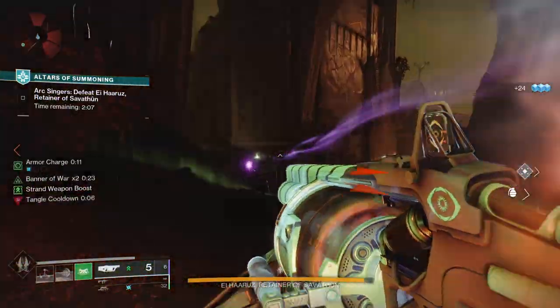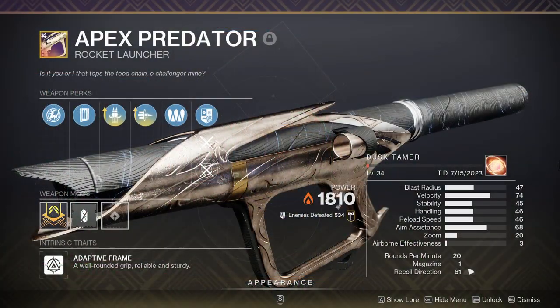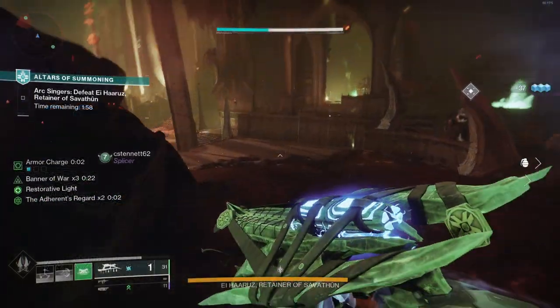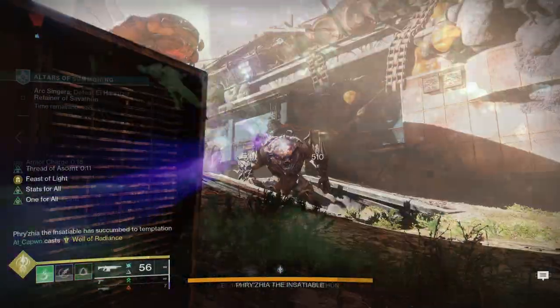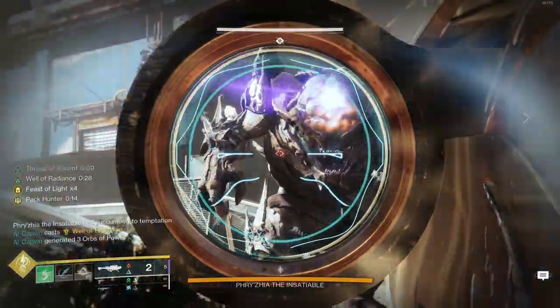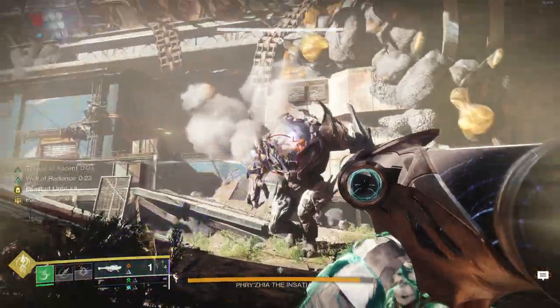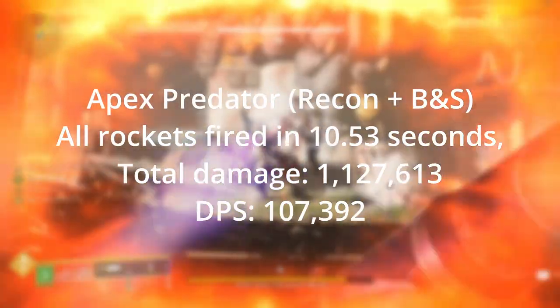I think the better comparison for Cataphract here is to check it against a Reconstruction and Bait and Switch Apex Predator. You could also check it against a Cold Comfort, however my Apex Predator is the one I have with Bait and Switch and my Cold Comfort does not. So the Apex Predator with Gjallarhorn was able to empty all of its rockets in about 10.53 seconds, dealing 1,127,613 total damage, for a DPS value of 107,392.